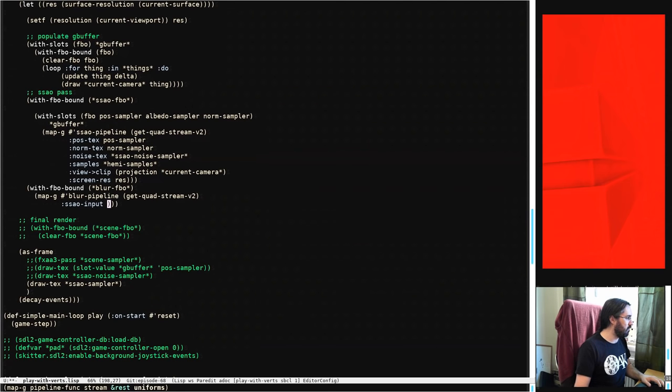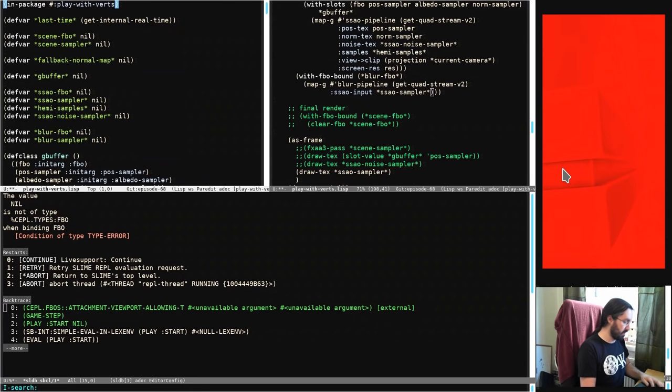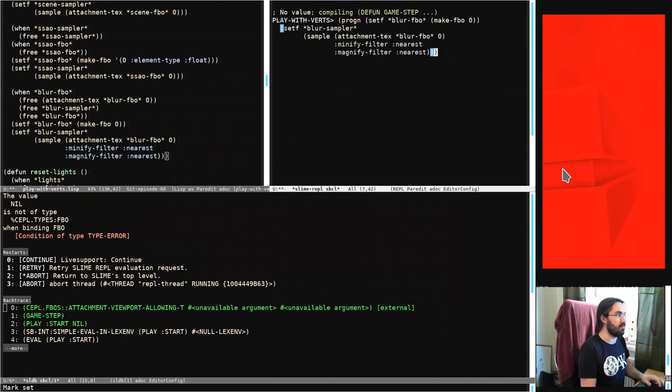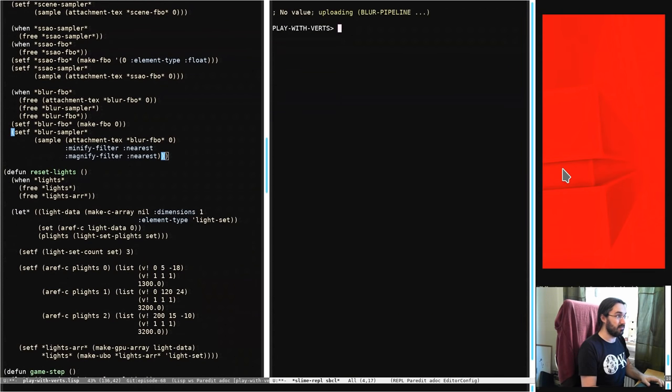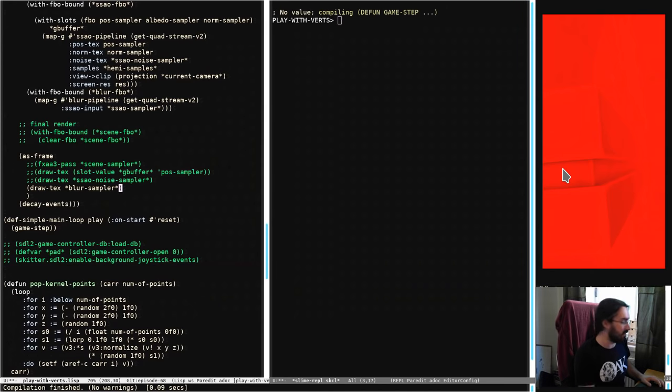Here we did the SSAO pass. Now we're going to do with-FBO-bound with the blur-FBO, and we'll use map-g — that's how we do our rendering, mapping a stream of vertices over a pipeline which is a GPU buffer. We're passing in one uniform called ssao-input. It's going to take the output of the SSAO FBO — the ssao-sampler. We haven't actually initialized those yet, so let's do that now. We'll take this code, go into the REPL, dump it in, hit return, and we're done. Now we're running. Now we're cooking with gas.